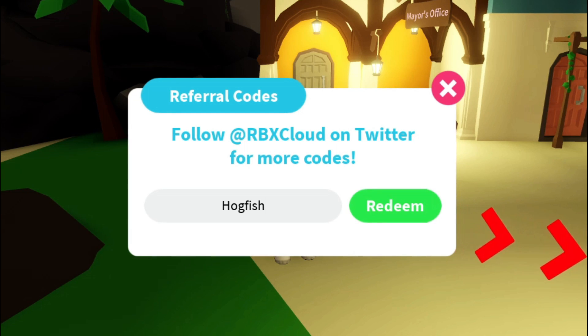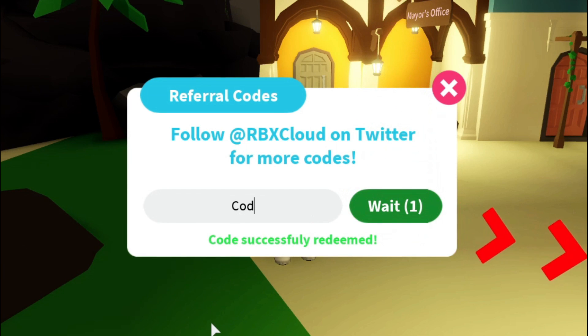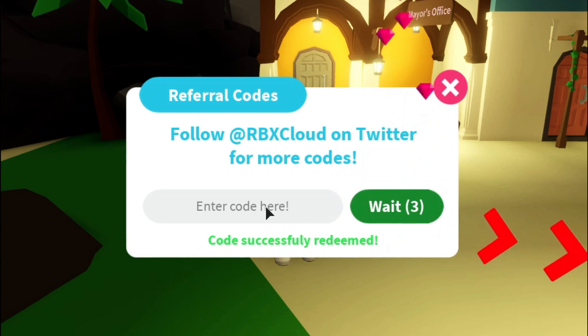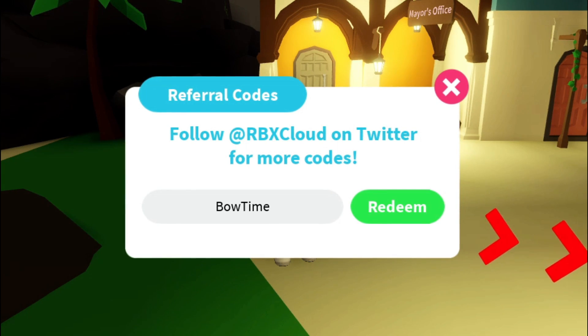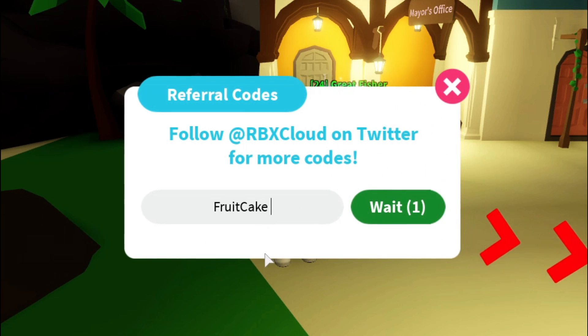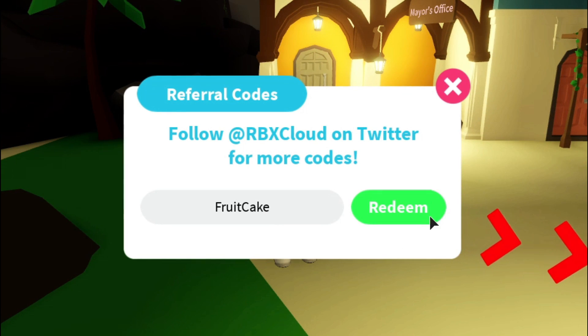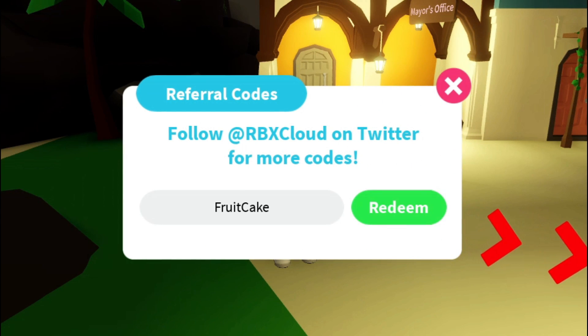There's a code called 'call of duty fish' — redeem. Here's another code: 'bow time' — it's a pretty old code, but if it works it will give you 500 gems. The final code for this video is 'fruitcake', which will also give you 500 gems if it's working — and it works.